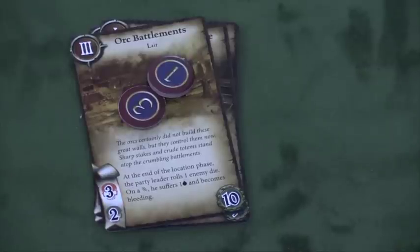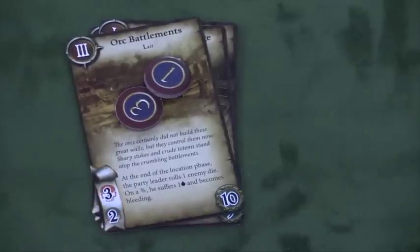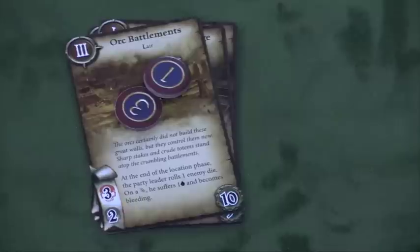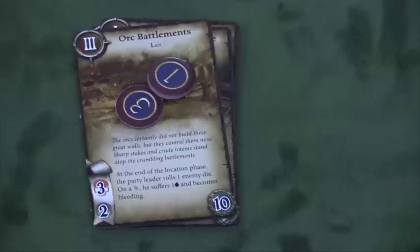Each player uses their different actions, then monsters attack. Then the location effect occurs — whatever it might say. For example, at the orc battlements, the enemy party rolls one enemy die, and if a wound is rolled, they suffer one hit point and become bleeding, a negative status. You want to get out of that location as quickly as you can. When you get through the last location, that's usually one of the triggers to end the scenario.